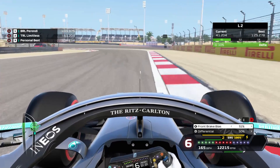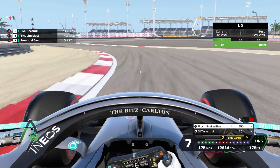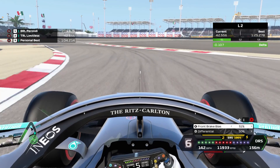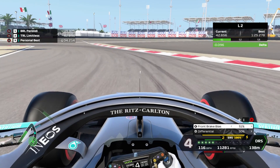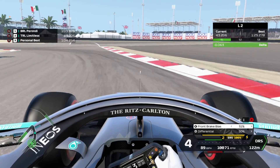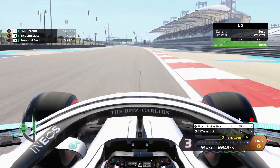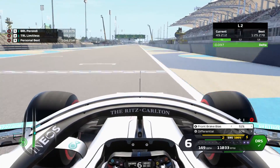Pay attention to the way I downshift here — it's quite slow to keep the car stable. You'll notice by my brake application, once I stop braking, that's when I start turning. You can see here, I'm about to release the brake, and now I turn — because if you turn and brake at the same time, you are just going to lock up straight away.